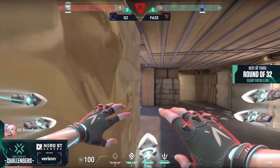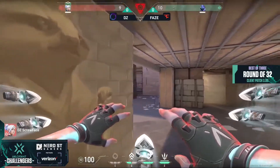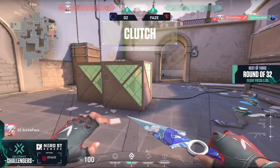He needs to find a defuse here if they want to keep the lead. Screw Face backs way underneath the heaven position, the spike yet to be tapped. A dark cover available — shots trying to come down on the target. The right click is just too close, and it's the clutch!